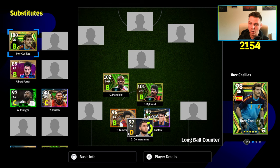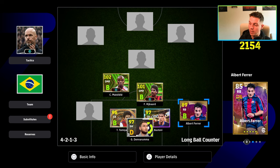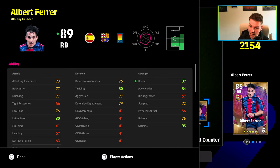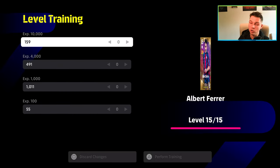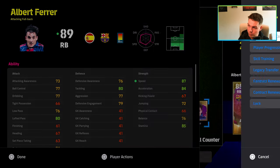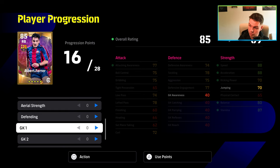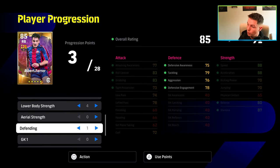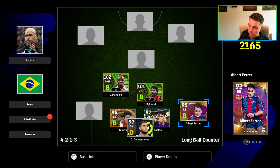Moving to full backs — in this formation I usually play one attacking and one defensive. Ferrer is a free card we can train as an attacking outlet; even with the skills he comes with, we'll be building attacks from the right back position. Once you get his speed and acceleration up and he can carry the ball a bit, with even 75 tight possession, you can pop a few points into defending like aggression without it being a big deal.